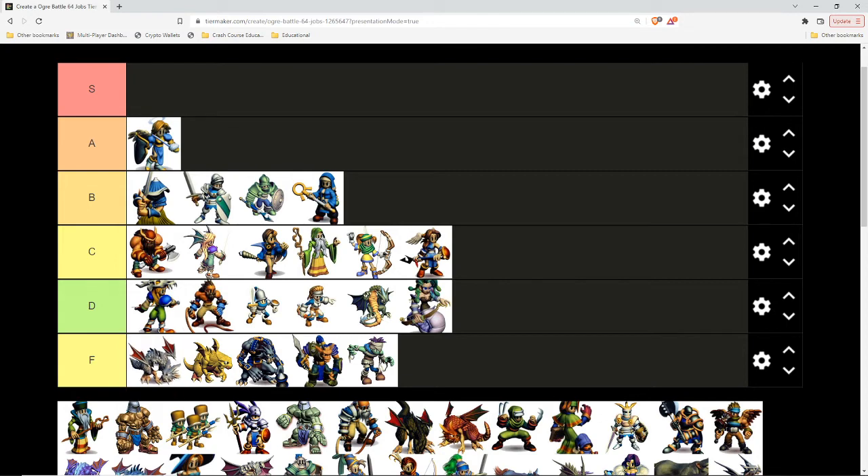This is our first upgraded dragon — a Platinum Dragon. We're going to put it in F tier, not because it's completely terrible, but it has the same problem as the Wyvern. They get one attack in the back, two in the front, and I would rather have two knights, two fencers, two phalanxes, two wizards, two archers — I would rather have two of almost anything else besides one of these guys. They just don't cut it.